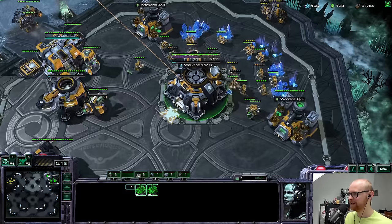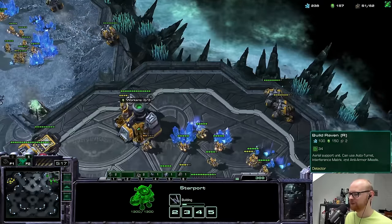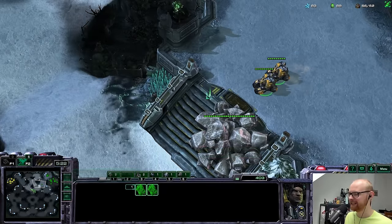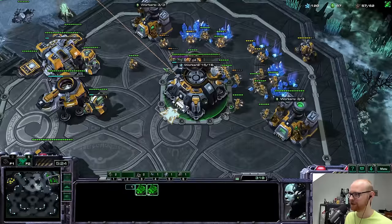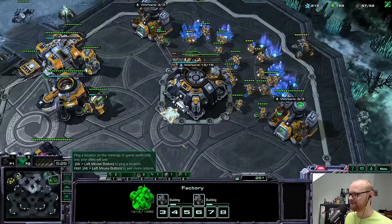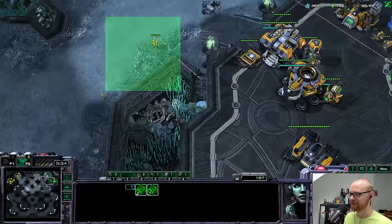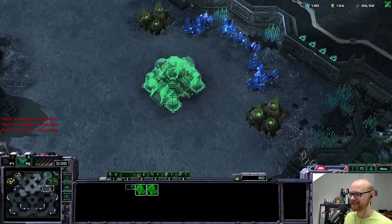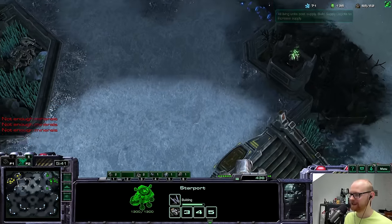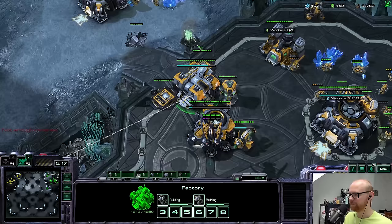I can launch another depot which is nice. I should be able to lock that medivac forever if I don't mess it up — it depends on how strong his eventual push on the front is going to be. I'll drop scans because what else am I going to do with my energy. Since his medivac is stuck I'll try to take my third base here. I'll put one cyclone to spot for drops and probably transition to tanks.